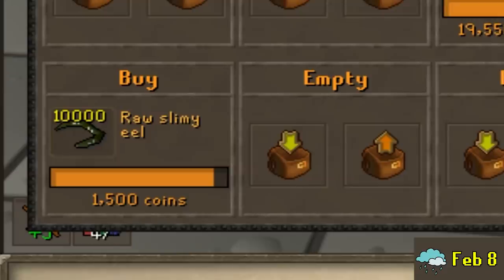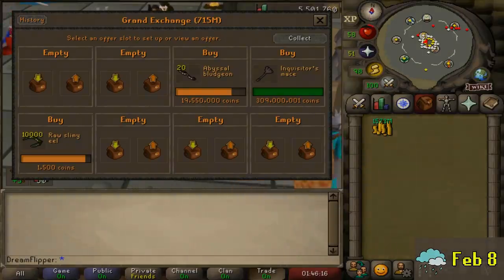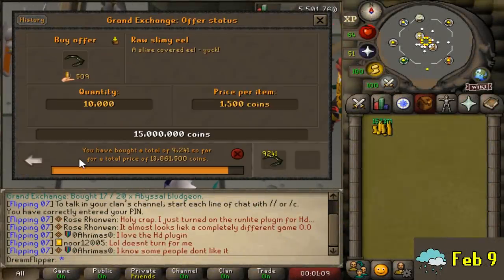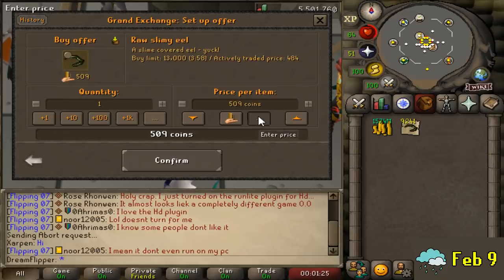I don't think the raw slimy eel is useful almost anywhere else in the game, so I started stockpiling them. Over the course of nearly a month we ended up buying 10,000 at 1,500 each. The quest came out a couple of days later and I had no idea whether this was going to work out — it wasn't a huge investment so it wasn't a big risk. On quest launch day, I price-checked one to see what they were at.